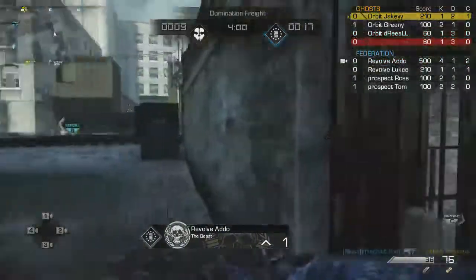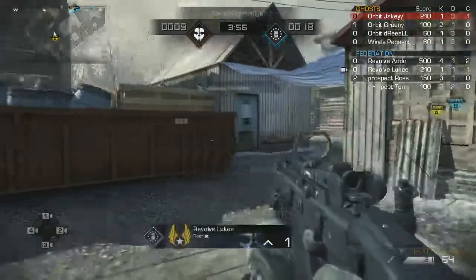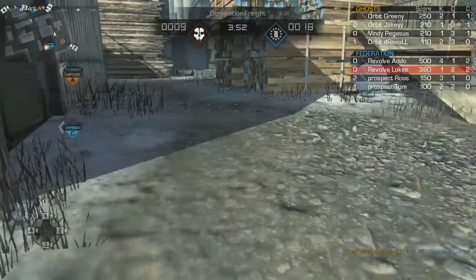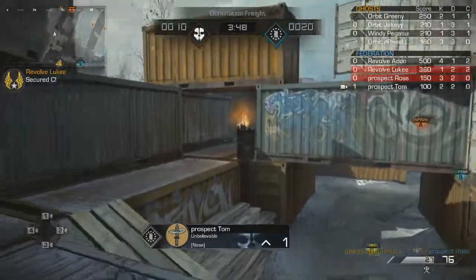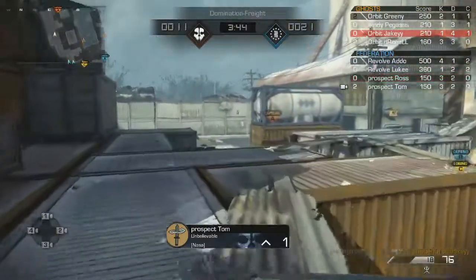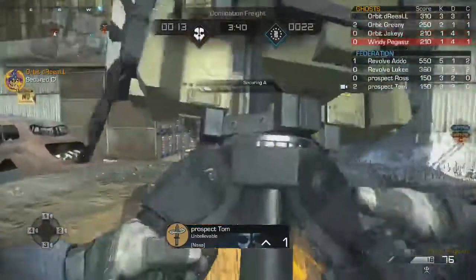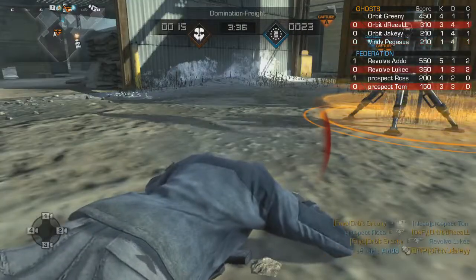Going on board with Luke from Prospect Rise as he tries to get himself some points on the board by securing the C flag. Looks like he's going to get that uncontested but does drop down as soon as he caps. That was an absolute awesome pick from DeReal - a two-piece. Prospect Tom now pushing forward, going for neutralization of A. Looking at the mini-map there's a possibility to come in. He does get picked up - it's Greeny that does the work there.